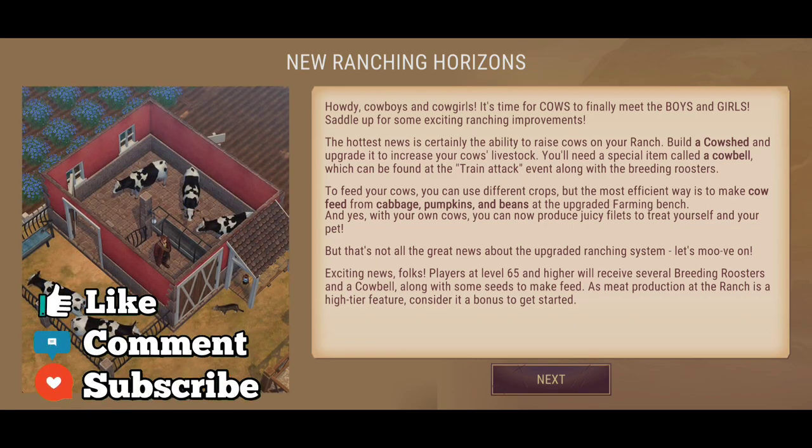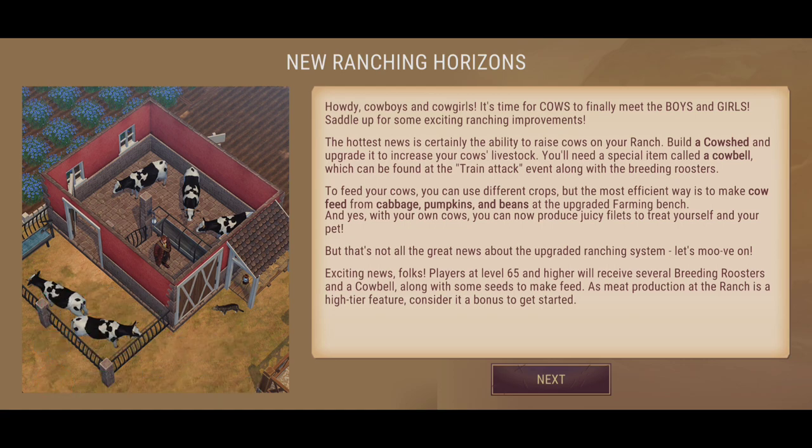So the new ranching horizons — howdy cowboys and cowgirls. It's time for cows to finally meet the boys and girls. Saddle up for some exciting ranching improvements. The hottest news is certainly the ability to raise cows on your ranch, build a cow shed and upgrade it to increase your cow's livestock.